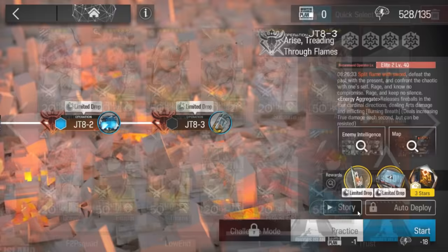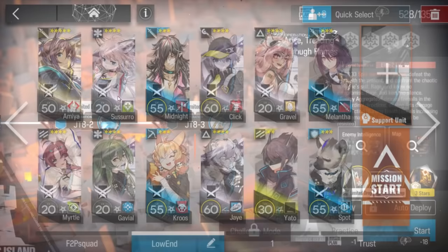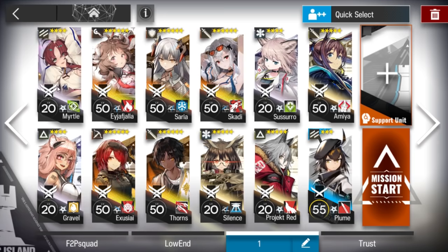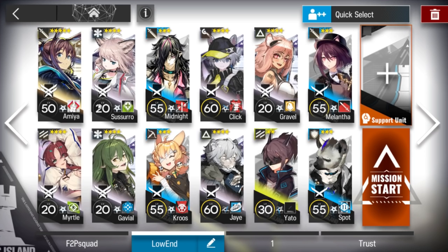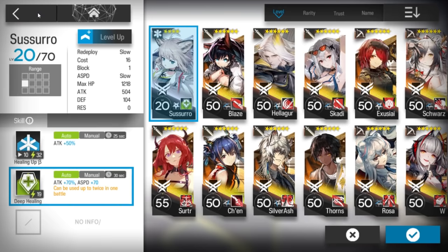There is a secret ending as well, which involves bringing Guard Amia in the squad. This is the squad I figured out. I tried with the high cost, high-end setup as well, with only Myrtle's vanguard, and you don't have a problem with the DP, so you can use it anyway.